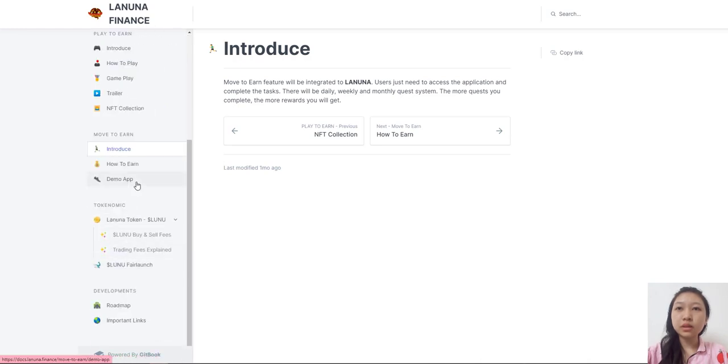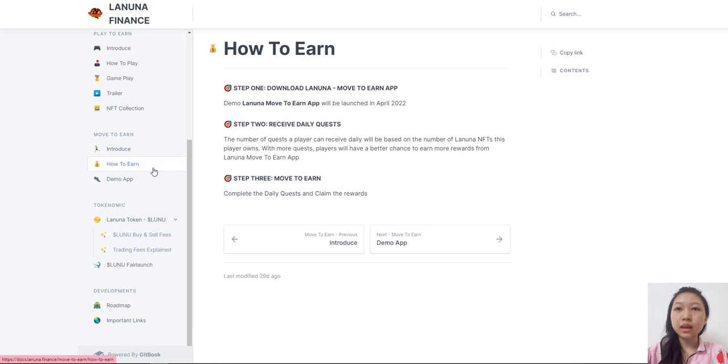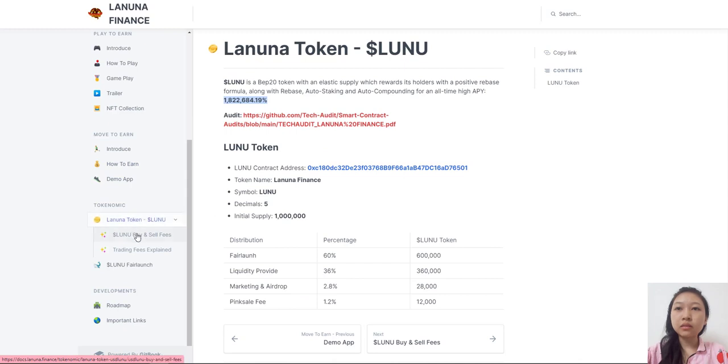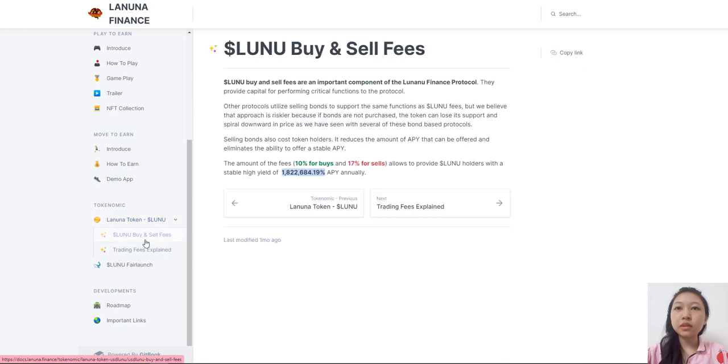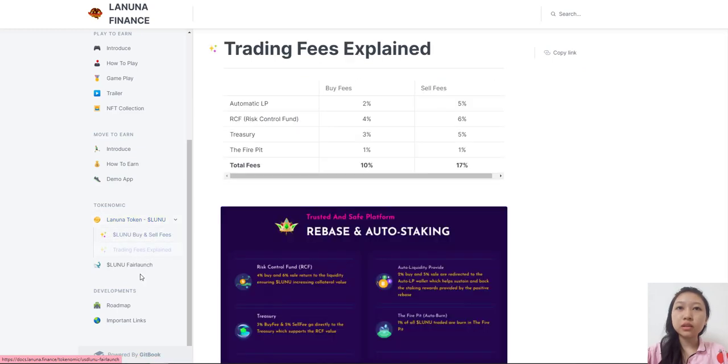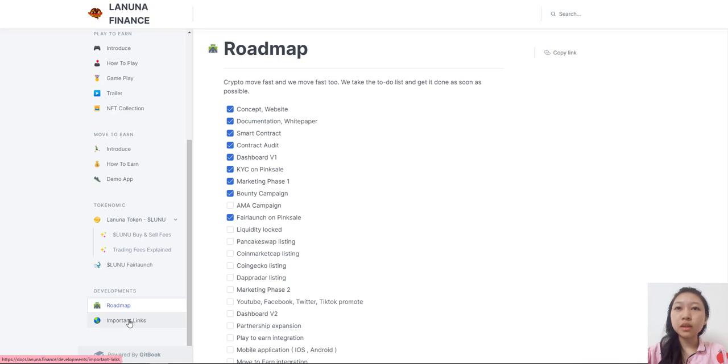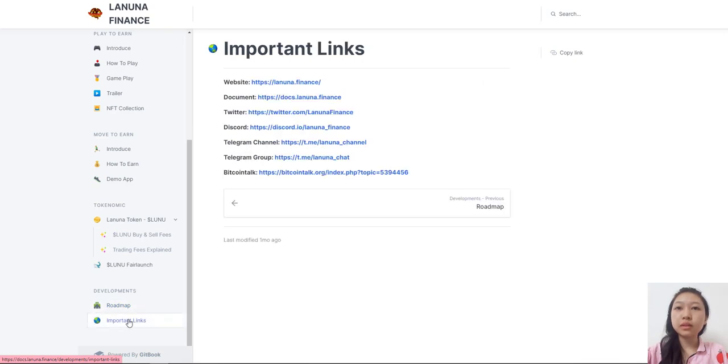Continued roadmap: KYC on PinkSale, marketing phase one, bounty campaign, AMA campaign, launch on PinkSale, liquidity locked, PancakeSwap listing, CoinMarketCap listing, CoinGecko listing, the Pradaxa listing, marketing phase two including YouTube, Facebook, Twitter, TikTok promotions, dashboard V2, partnership expansion, play-to-earn integration, mobile application for iOS and Android, move-to-earn integration, and multi-chain expansion.